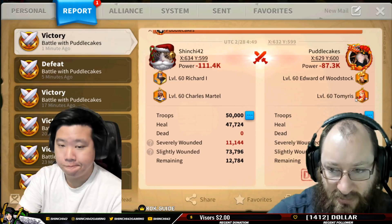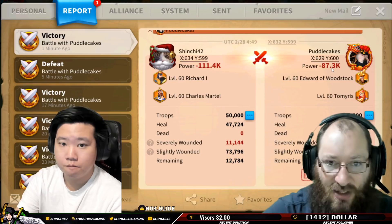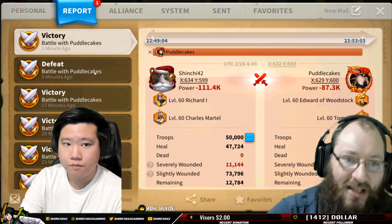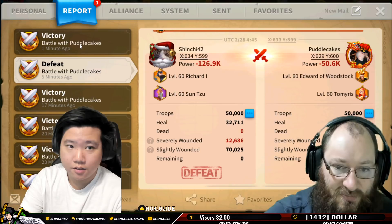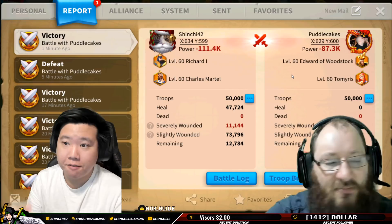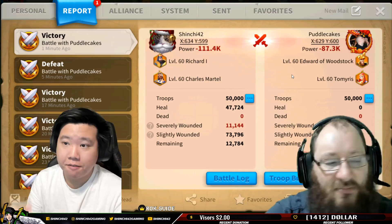Edward and Tomyris were made to counter Richard, so Richard and Zuntu going almost toe-to-toe with them is pretty special — you're talking about almost free-to-play going against someone who spent 1,200 or 1,300 sculptures on something. I still think it was worth it. Thank you guys for watching — if you find value in this, subscribe and turn your notifications on. Check out Mr. Puddlekicks as well!